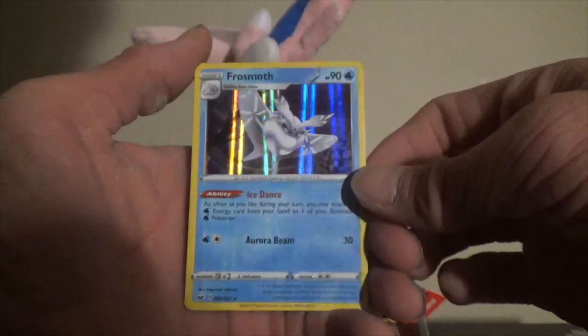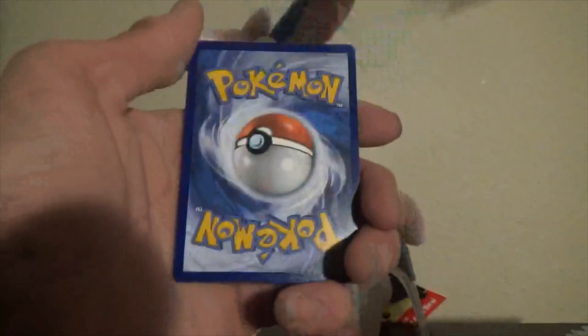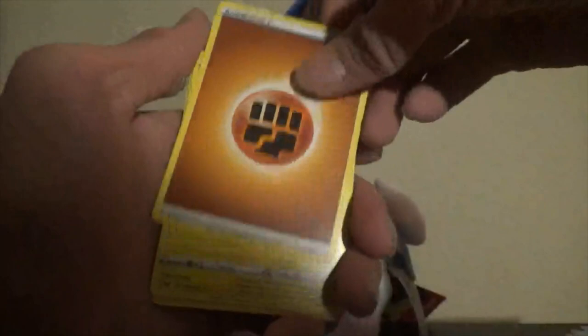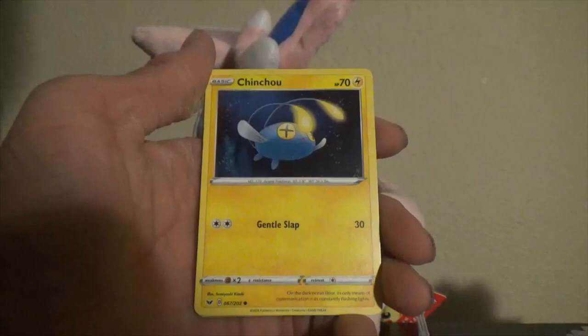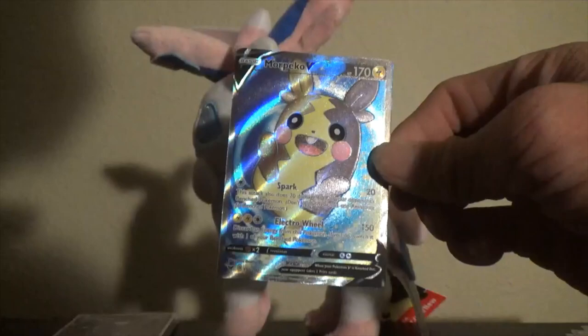It's Zamazenta time! Let's go with Steel... nope, Fighting again. Galvantula, Linoone, Energy Switch, Chinchou, Croagunk, Meowth, Scorbunny, Sinistea, Reverse holo Potion, and a Full Art Morpeko V! Holy sh*t — two full arts! Oh my god, that is beautiful. Also known as Great Value Pikachu according to Leonhard — great guy.